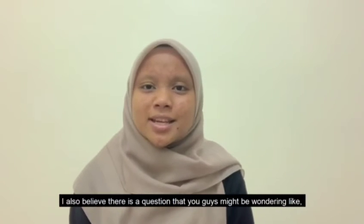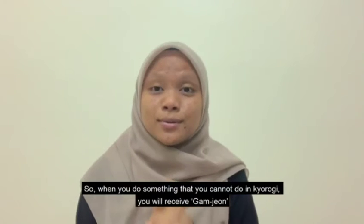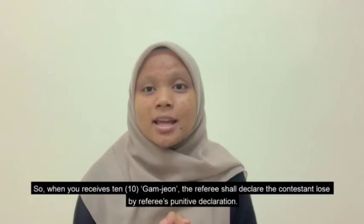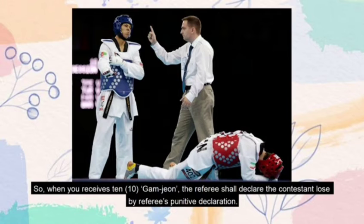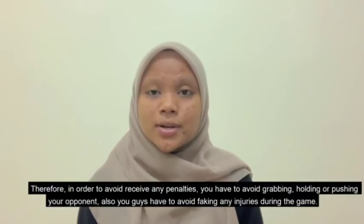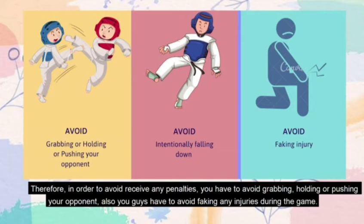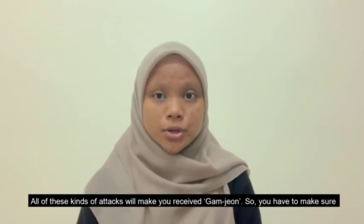You might wonder: what happens if you do something prohibited in Kyorogi? When you commit a prohibited action, you will receive a Gamjan. When you accumulate 10 Gamjans, the referee shall declare the contestant as having lost by referee's punitive declaration. To avoid penalties, you must avoid grabbing, holding, or pushing your opponent, and avoid faking any injuries during the game. All of these prohibited actions will result in a Gamjan.